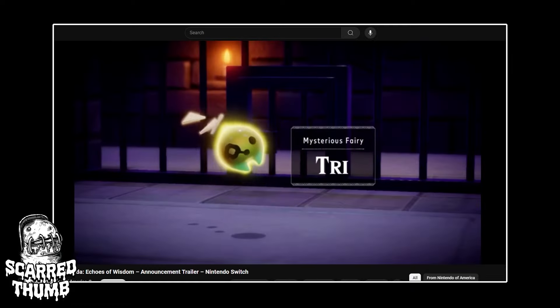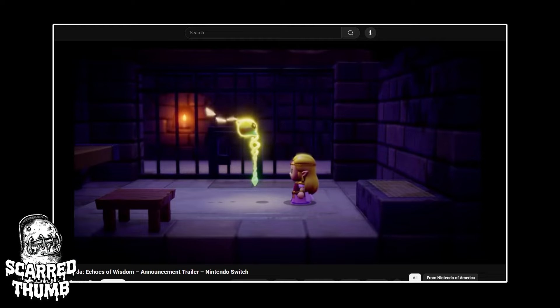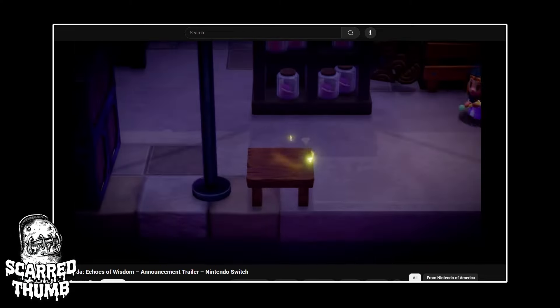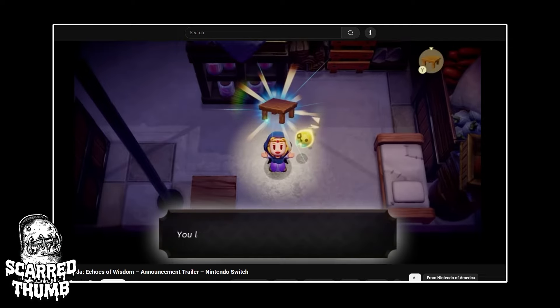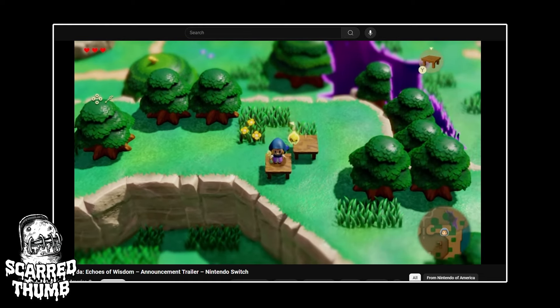Zelda receives a mysterious staff called the Tri-Rod to save her kingdom. By waving the Tri-Rod, Zelda learns how to create an imitation called an echo. Once you learn an echo of something, you can recreate it whenever you'd like.